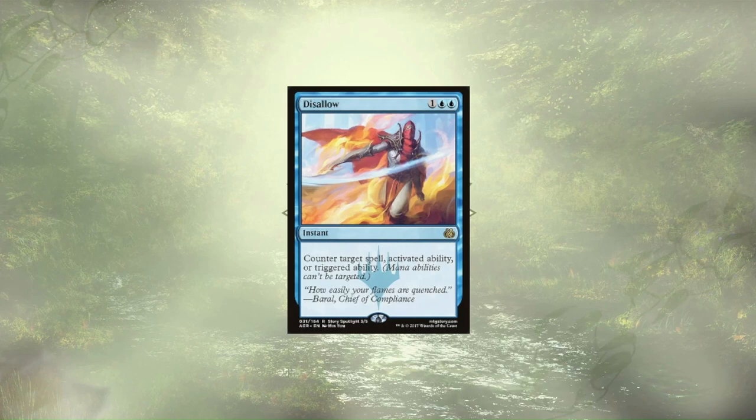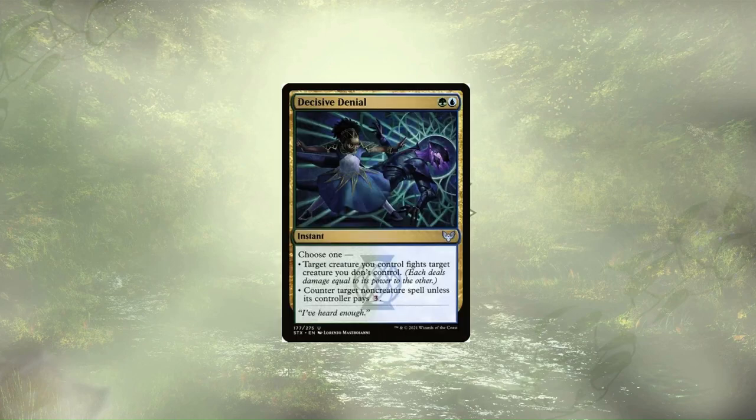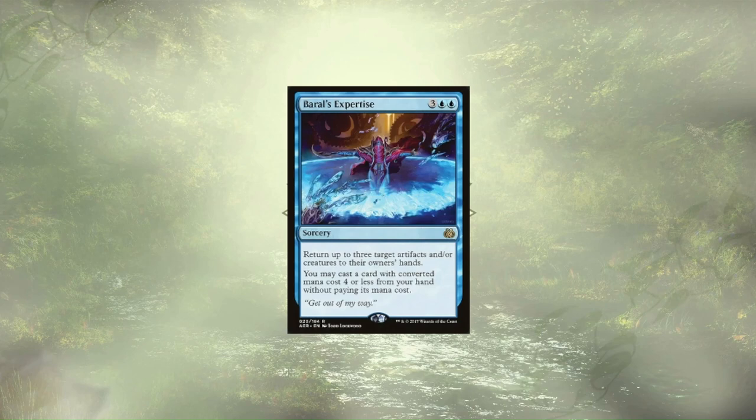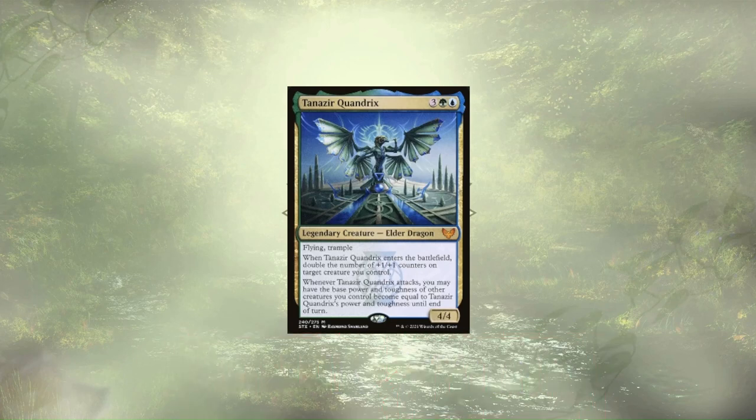Veil of Summer is a better Void Slime here — same effect, easier casting cost since it doesn't require any green mana. Decisive Denial can force a fight you know you'll win, or counter a non-creature spell if an opponent can't or doesn't want to pay 3 extra for it. Baral's Expertise lets us bounce 3 things to hand, then cast a spell for free as long as it costs 4 or less. Finally, the golden nightmare of the deck: Tanazir Quandrix. This powerful dragon doubles up the plus one plus one counters on a creature when it ETBs, then when it attacks, it raises the base power and toughness of all our other creatures to match his — a huge boost since many of our tokens have 0/0 base power.